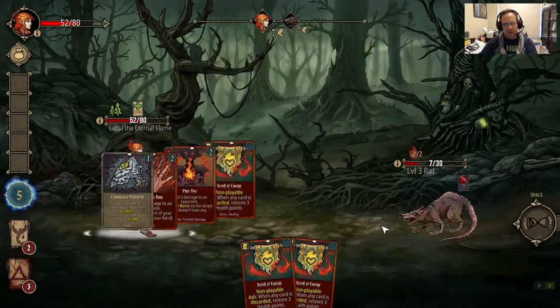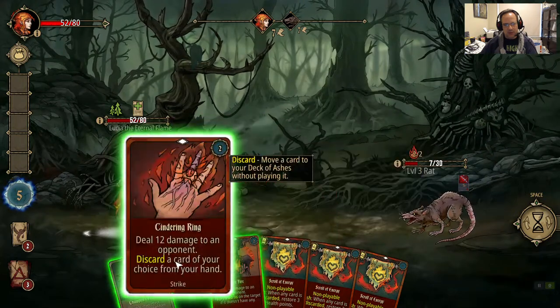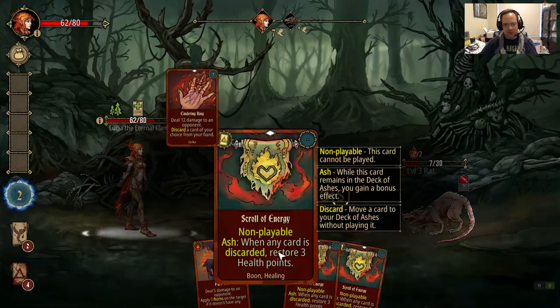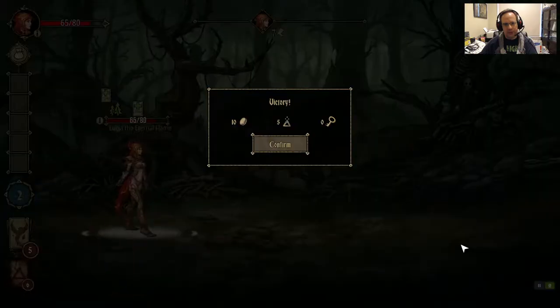We're going to get this rat down without too much difficulty. We'll heal ten first, because this game is all about sustain. Then we'll cinder ring and burn this card. We got no keys — unfortunate — but we got ten gold and five ash just from killing a level one monster.